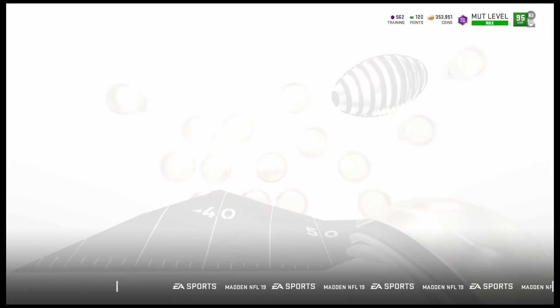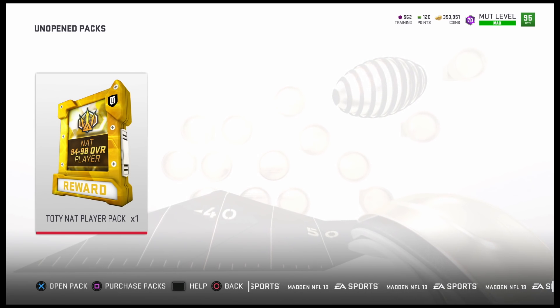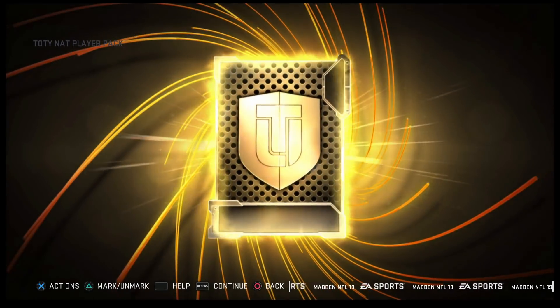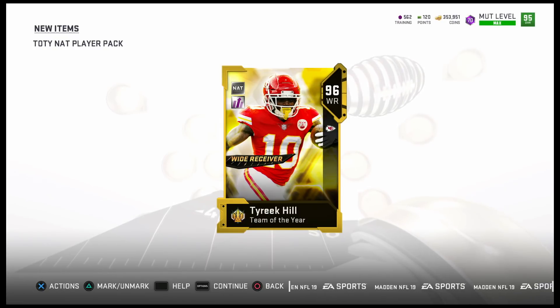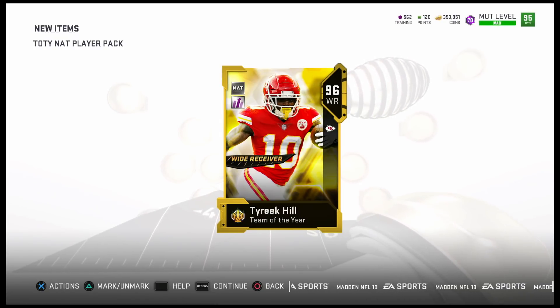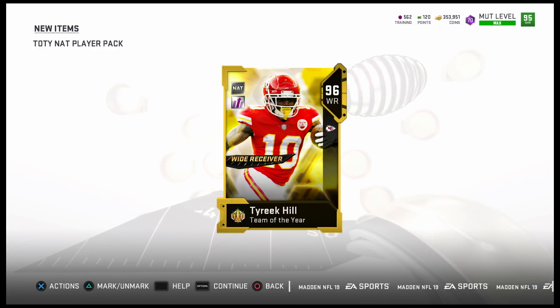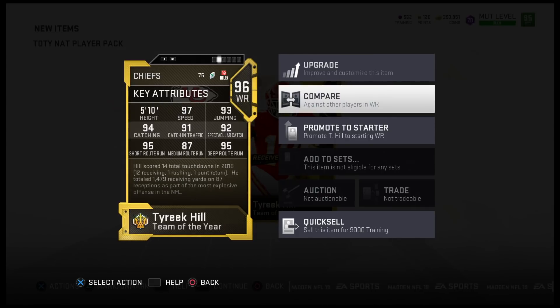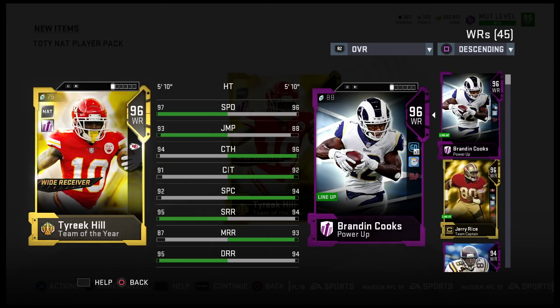Let's see what player we get from the solo challenge reward — 94 to 98 overall. Hopefully 97 and above. I got 96! I'll take that. I got Brandon Cooks before, but now I can sell him. With this card and the coach, I can just put sprint on him and he'll have 99 speed without even powering him up.